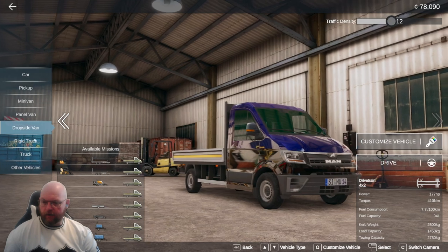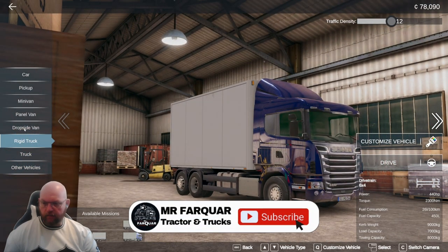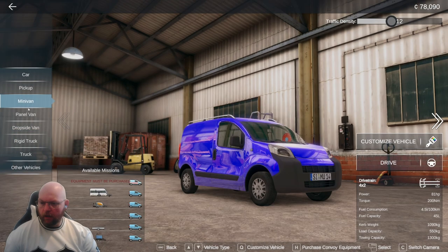So we're going to go for something a bit different, because obviously we've done the rigid. Our dropside was the one which allowed us the most actual delivery types — we didn't do all of them, there's a bigger one, but we pretty much covered the others. We've been out in the minivan and I think the only thing we didn't do was pull a caravan with it.